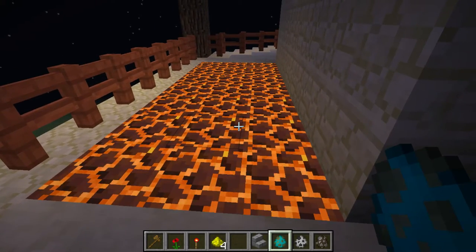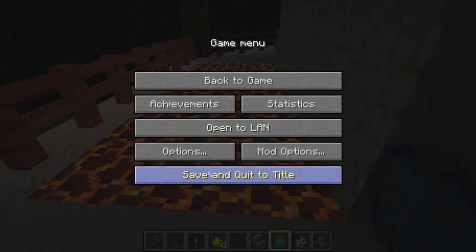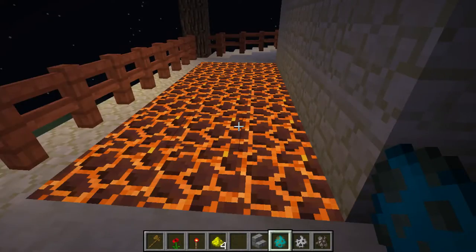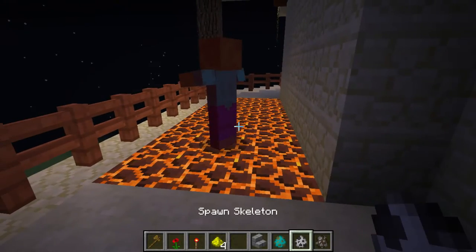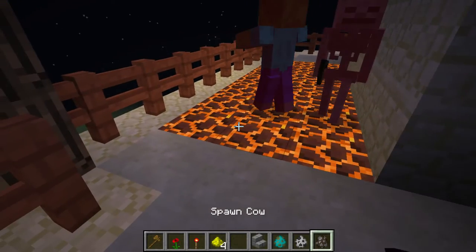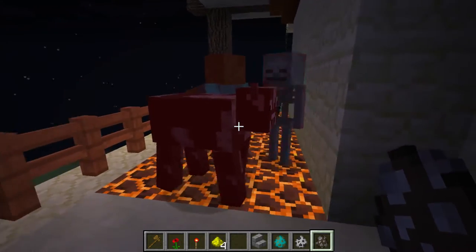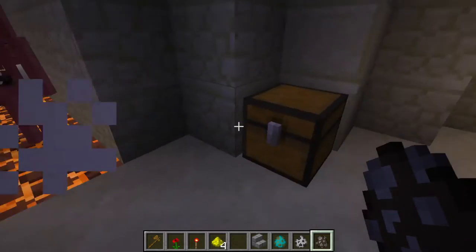We spawn a zombie, skeleton, or cow — all of them will die on the magma block. Just wait a little bit and see: all of them will die.